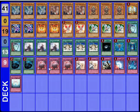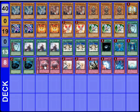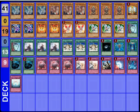Moving on to the traps: 3 Divine Punishment, 2 Solemn Warning, Solemn Judgment, Mirrorforce, Torrential Tribute, and Miraculous Descent. Divine Punishment — while Sanctuary is face up, negate the activation of an opponent's spell, trap, or monster effect, and destroy it. It's a really powerful card. Two Solemn Warning — staple.